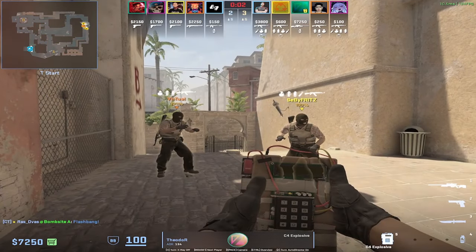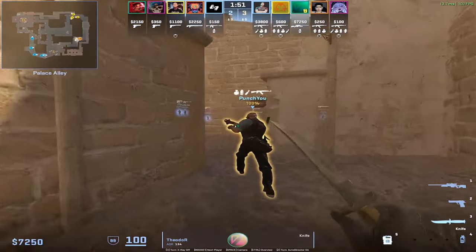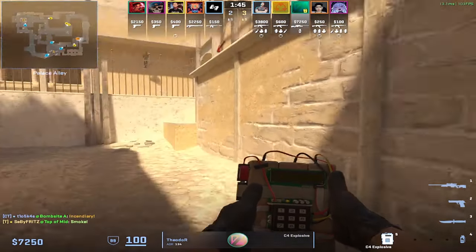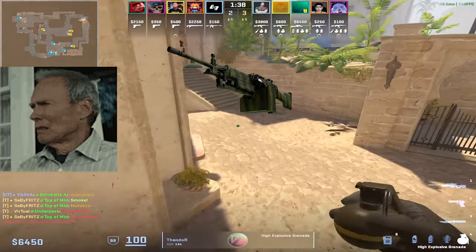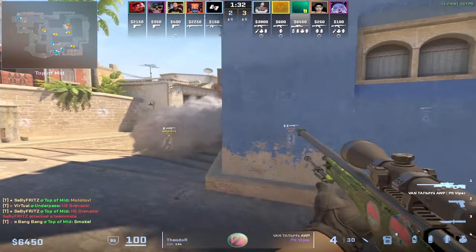Now that you decided what color you like, it is time for the third step, which is how to spend your budget. My recommendation would be: buy skins for the guns that you use. Are you an MP7 player? Then get an MP7 skin. The M249 is a gun that you buy once every full moon? Then don't get the skin for that. Try to spread your budget among the main weapons that you use.